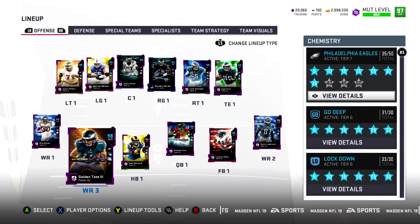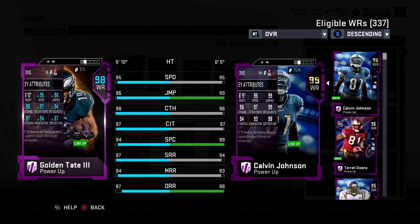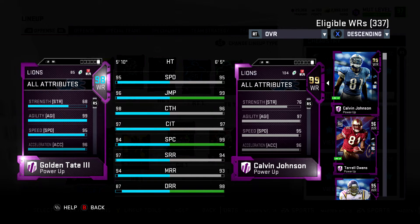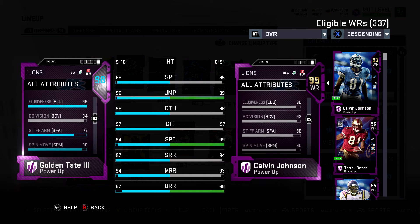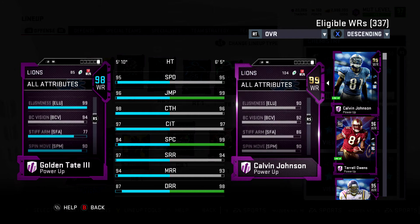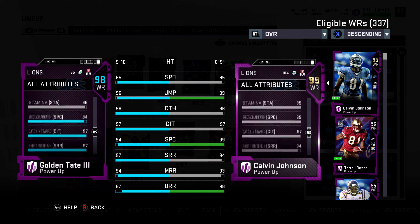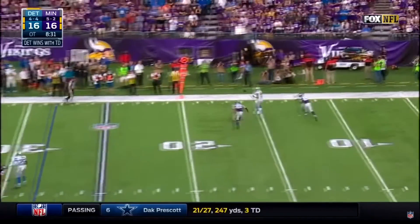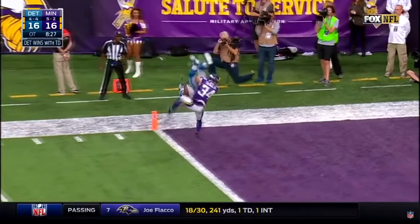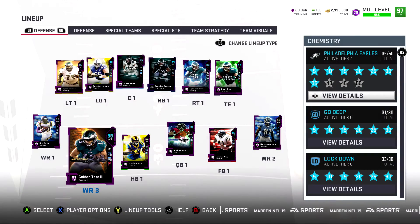This card — Golden Tate — is one of the most underrated on my team. He makes so many plays. 95 speed, insane catching stats, 97 short route running. But here's what really makes him a goon: 99 agility, 96 acceleration, 84 carrying, 96 jumping, 99 elusiveness, 94 ball carry vision, 90 spin, 98 juke, and his break tackle is insane — 91 on my team with the chemistries.